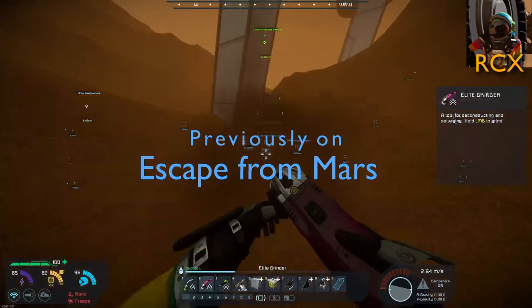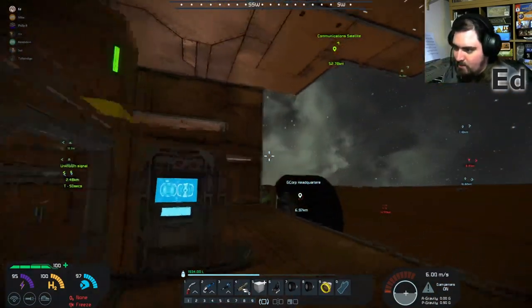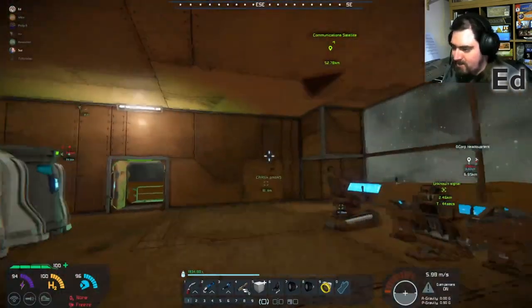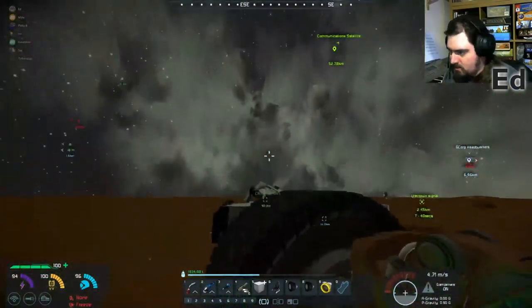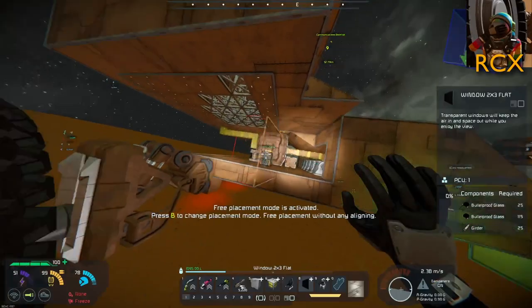We should probably just move everything onto the zero. Dan had a plan for getting some stairs up to the hangar deck, because at the moment the only way is to fly right up and over. I wasn't planning on that until I decided what to do with the upper level at the front.